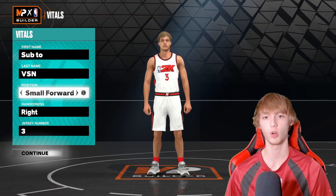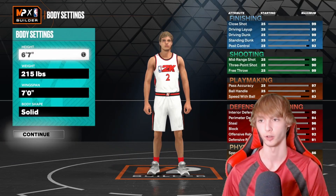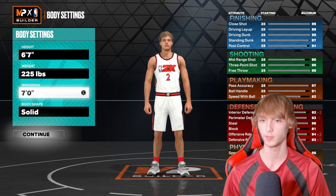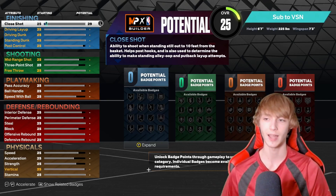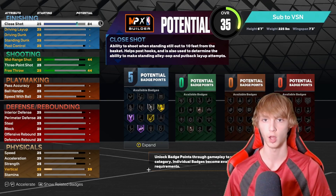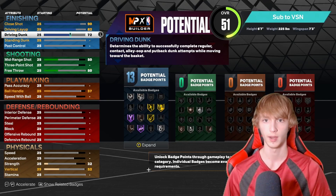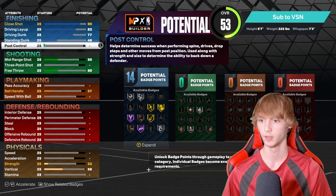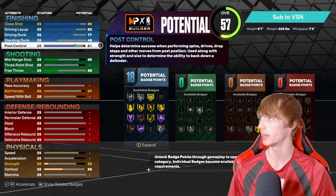Rounding out every single position, we're going with small forward, jersey number two — the Claw, Kawhi Leonard. Height 6'7", weight 225, wingspan 7'3". Attributes: 90 close shot, 82 driving layup, 77 driving dunk, 81 post control. Moving on to shooting: 85 mid-range, 76 three-point — definitely a little weak — and 83 free throw.